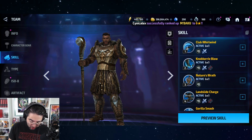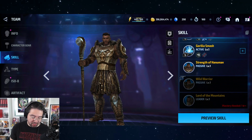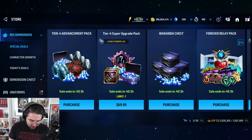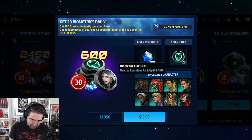You want to get him to six stars to use his leadership, and more than that you want to get him to tier two because that unlocks the support passive. That's where the mega tier two ticket comes into play. You could build him up manually, but then you'd have to buy a bio sub to get the bios for his gears.